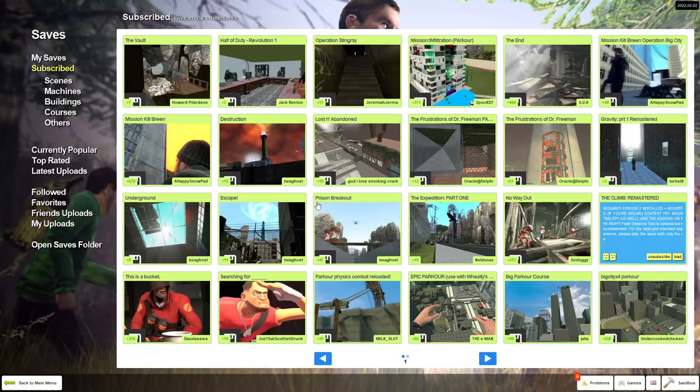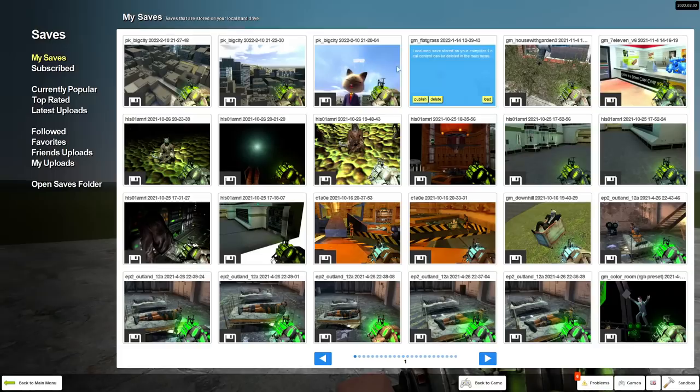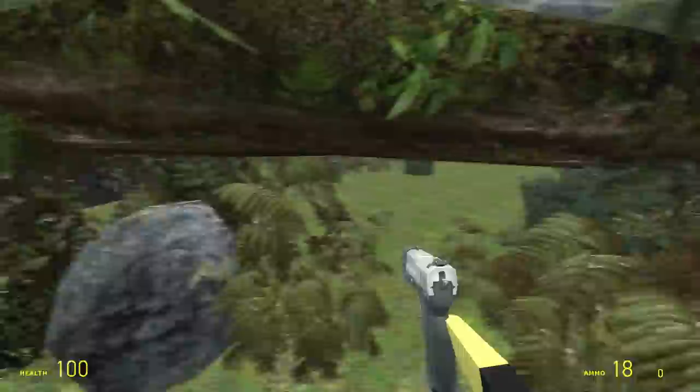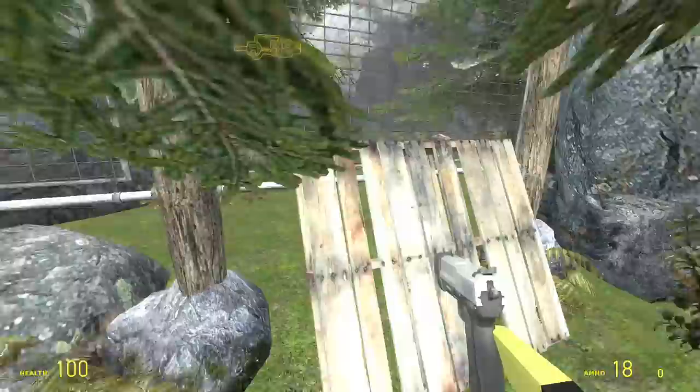So there's the Climb mission, Kill Breen mission, Kill Breen Operation Big City — one of the first Operation Kill Breen maps — and a fail. They needed a sequel I guess. Which one are we doing first? The one that isn't made by a nine-year-old. Which one is that? The Climb. The instructions were very vague — the instructions are literally in the title, it just says 'The Climb.' Exactly.